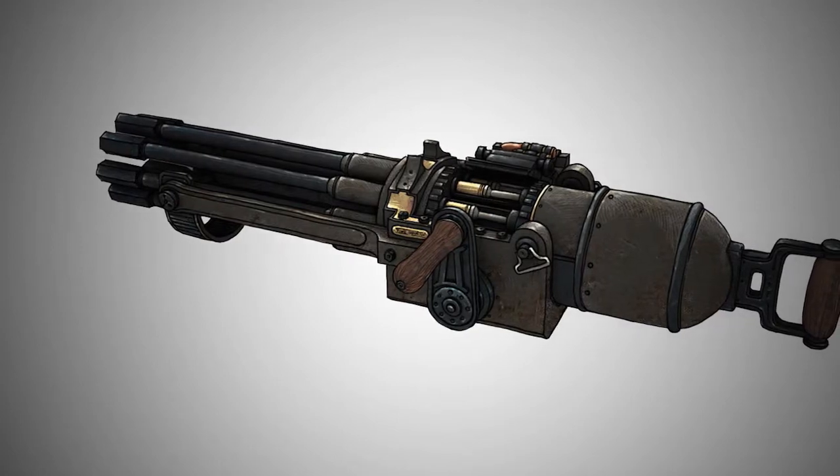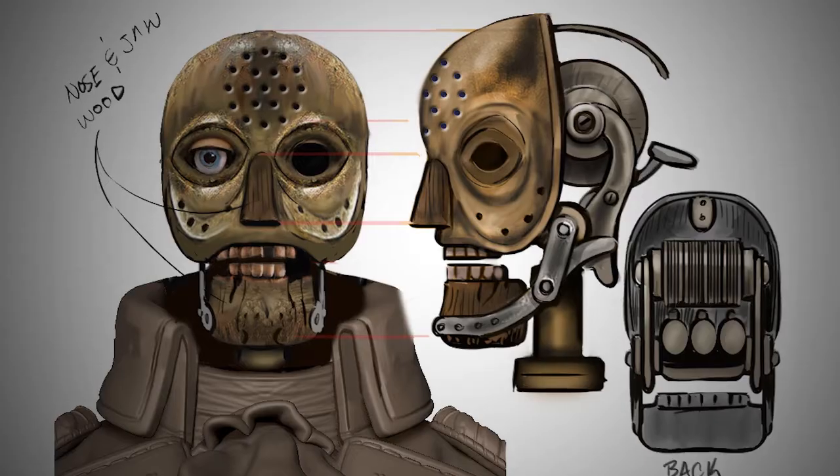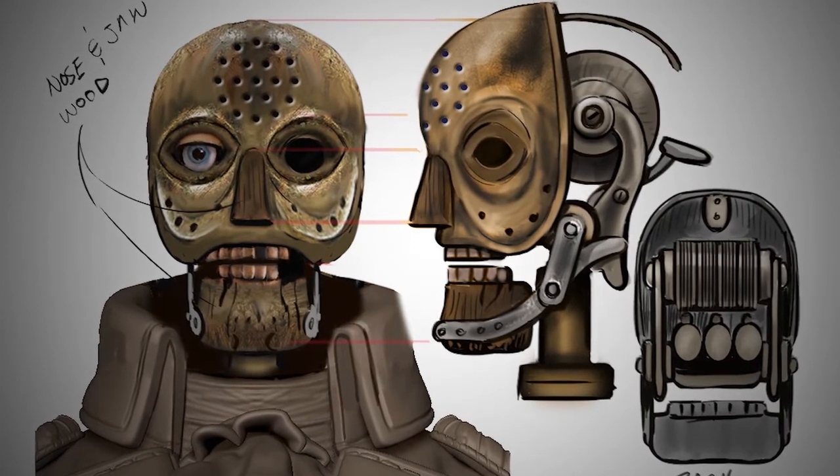He's got this Gatling gun called a pepper mill. And once you destroy the Patriot, Booker can actually go pick up the pepper mill and use it as a heavy weapon — and that's the only place he can get it. I also like that as he starts to take serious damage, he actually loses the Washington mask and it reveals his metal skeleton underneath.